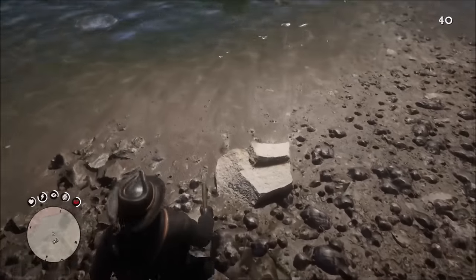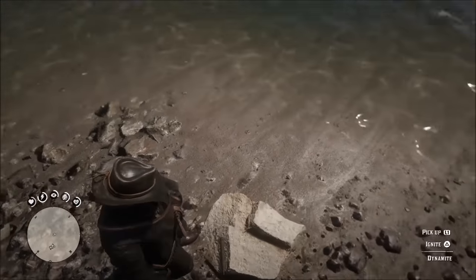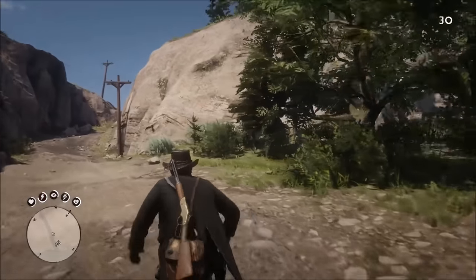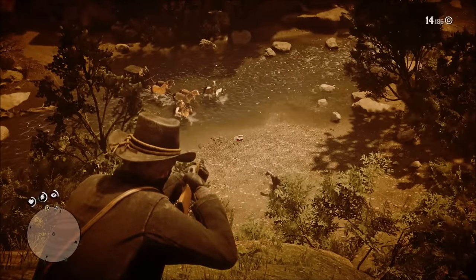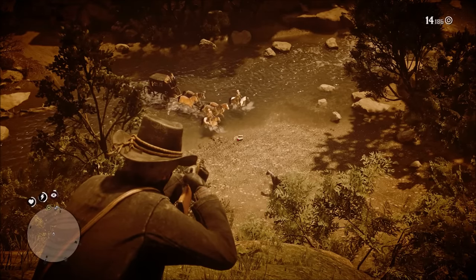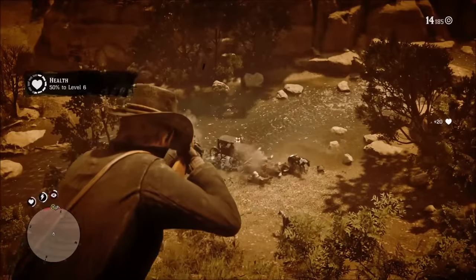Find a spot that covers the route well and wait for them. Make sure your Deadeye core is all the way up, as this will help you deal with multiple targets. When setting an ambush, dynamite will also come in handy — place it down in the route the coach is taking. When they drive over it, shoot it and you will kill all the enemies around it. Just make sure you plant it somewhere you can see it, because it's easy to lose track of on the road. I put it down on a rock and knew exactly where it would be.